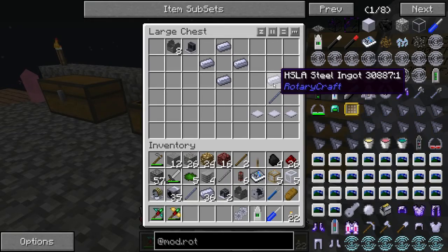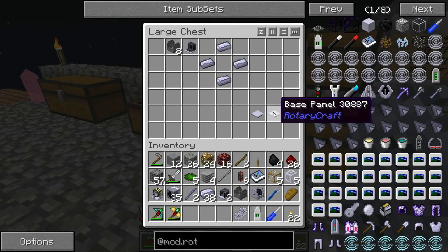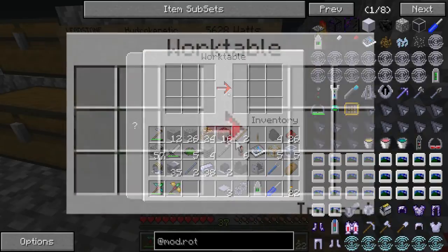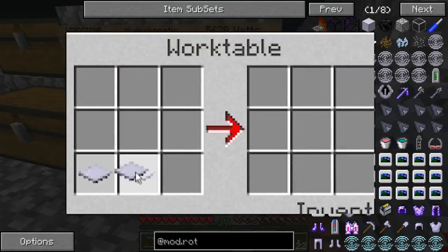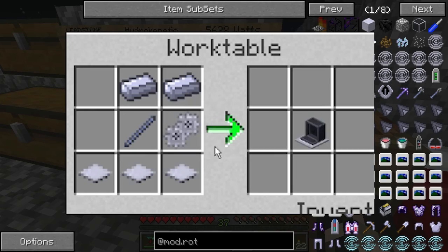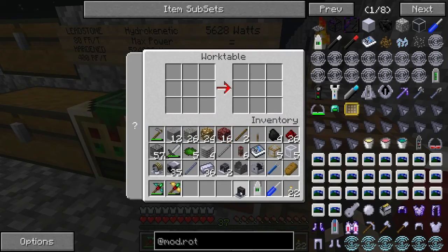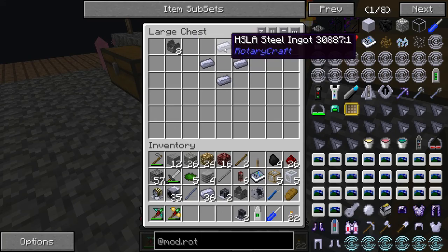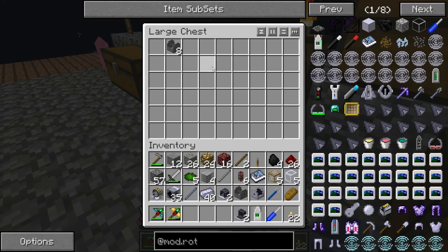Then we need to grab some more steel shaft. Three base panels go along the bottom at the work table, two steel ingots at the top, a shaft unit there, and a steel gear — and that is our coil winder.